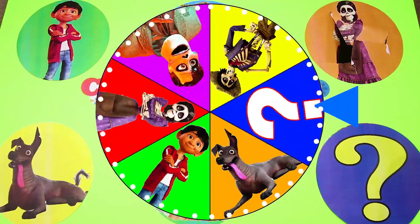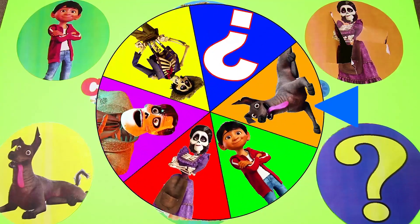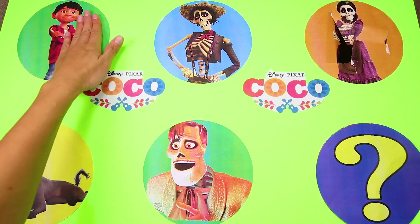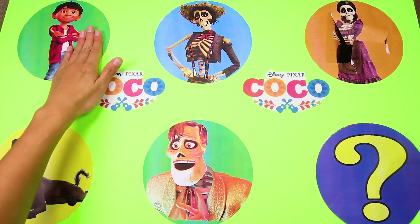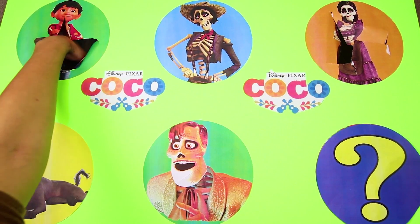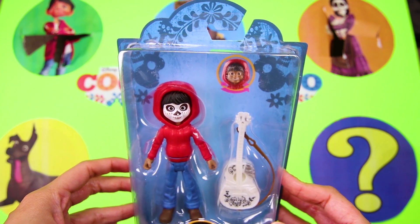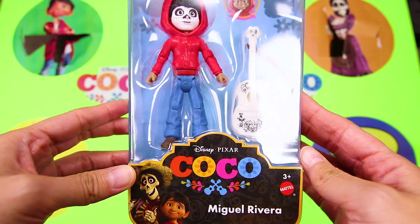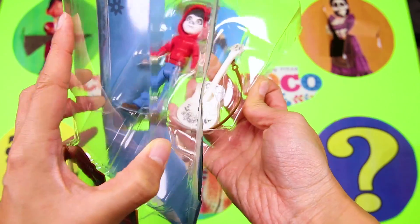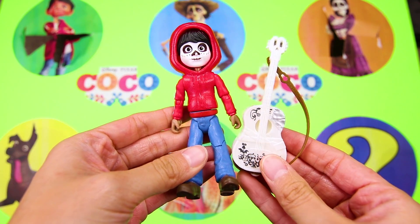Let's go ahead and spin the wheel again! The wheel is spinning so fast! And it landed on Miguel! Miguel is the main character in the movie — his favorite things to do are play his guitar and sing songs. But Miguel's family doesn't want him to like music. Maybe there is a fun surprise in his circle to cheer him up! It's a Coco action figure — Miguel himself! It's Miguel in the red hoodie with his white guitar!